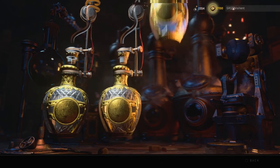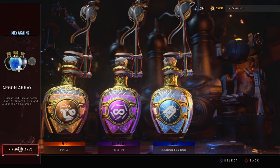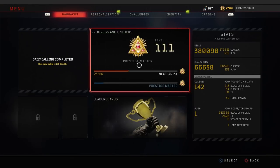Welcome back to the channel, my name is Grizz. Today we're taking a look at a Black Ops 4 Zombies video. In this one we got three new elixirs that just came in with update 1.11, and looking ahead to update 1.12 — I'll be talking more about that later in the video. Right now, down in the comment section, let me know your current rank in Black Ops 4 Zombies. I'm prestige master level 111, so let me know how far you've gotten.